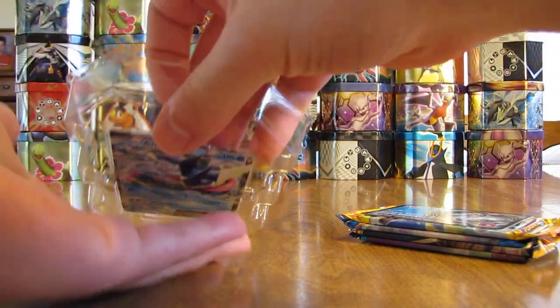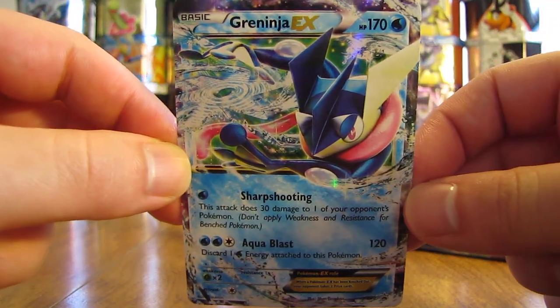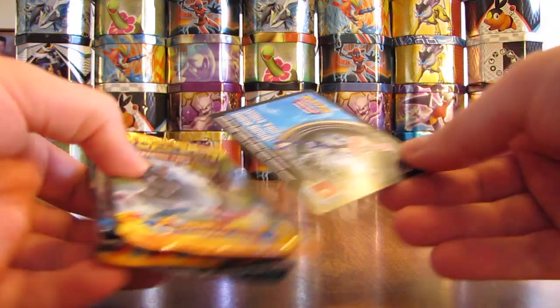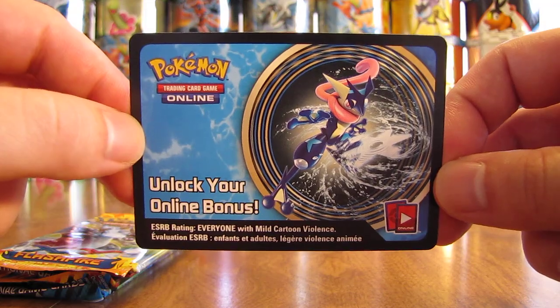I'll show the Greninja EX card first. Here's what it looks like. And this is a Black Star promo card. Set that aside for now. Here's the online TCG code card to unlock the Greninja EX for the online TCG.